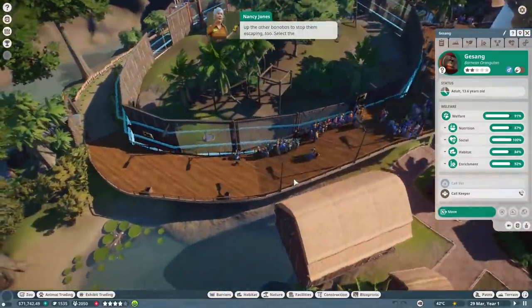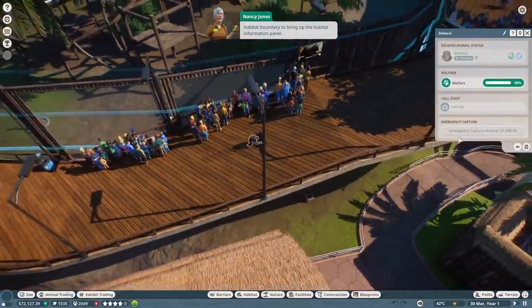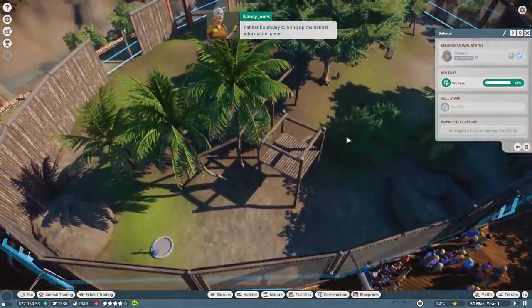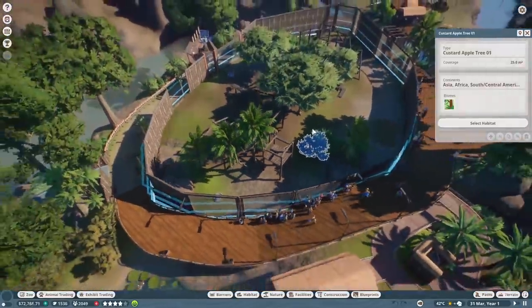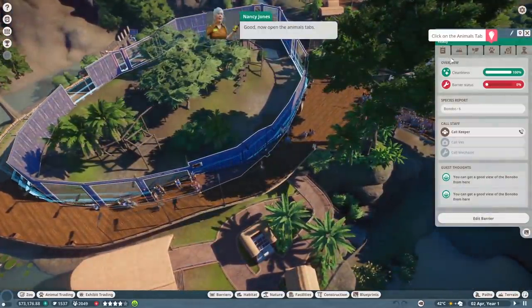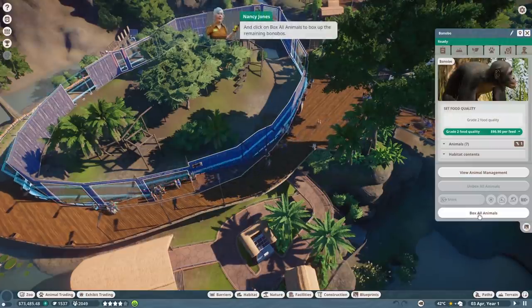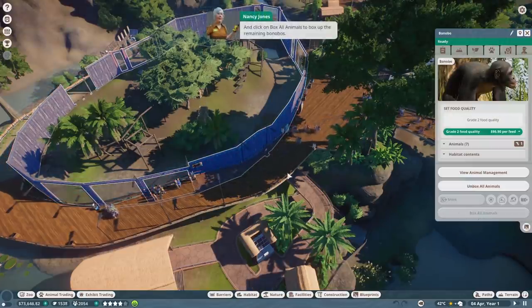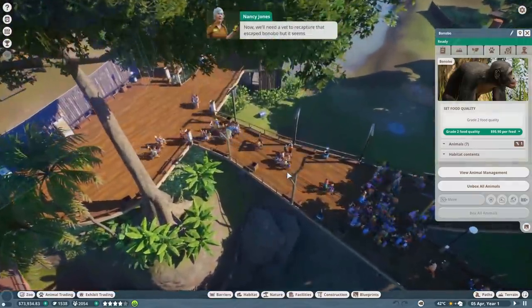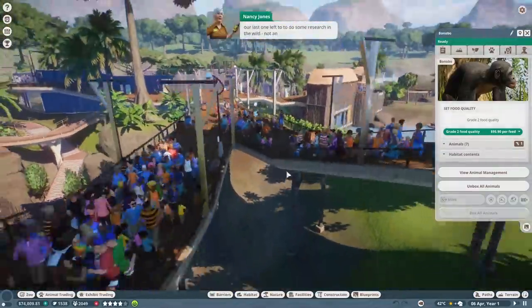There he goes - select the habitat boundary to bring up the habitat information panel. Okay, now open the animals tab and click on 'box all animals' to box up the remaining bonobos. Got him! Now we'll need a vet to recapture that escaped bonobo. Where did he go? It seems our last vet left - oh look at everyone, they're getting out of here. Deal situation, so we'll need to hire a replacement sharpish.